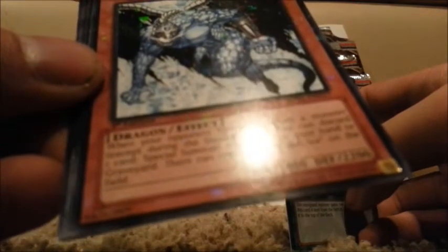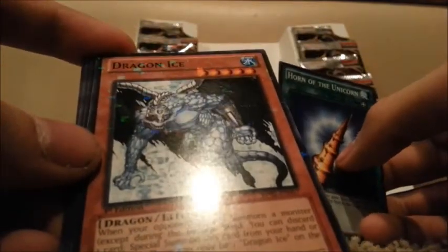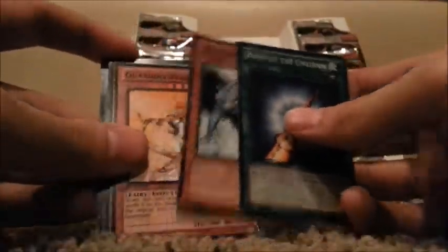Horn of the Unicorn — oh, that's nostalgia everywhere. Dragon Ice — interesting looking card. When your opponent special summons a monster, you can discard one card to special summon a card from your hand or the graveyard. It's kind of shitty though, still cool looking. Another Guardian Angel Joan. Toon Gemini Elf. And Star Blast.